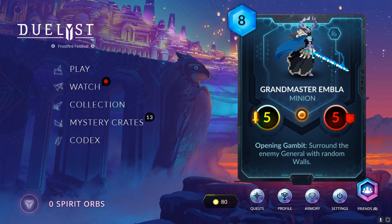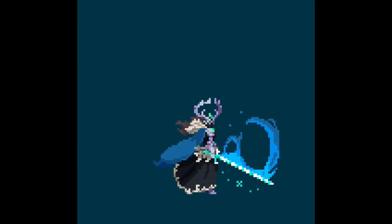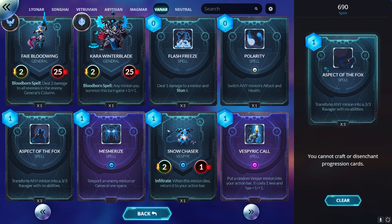Lastly, we have Grand Master Embla — an 8 mana 5/5 with Opening Gambit: surround the enemy general with random walls. The minion's base stats are okay, maybe a bit below okay for 8 mana, but you need to understand what this card synergizes with. First, it synergizes with a lot of transformation spells that Vanar has. For example, Aspect of the Fox transforms any minion into a 3/3 Ravager with no abilities. You can summon Grand Master Embla and next turn have up to 8 walls — most likely some of them survive.